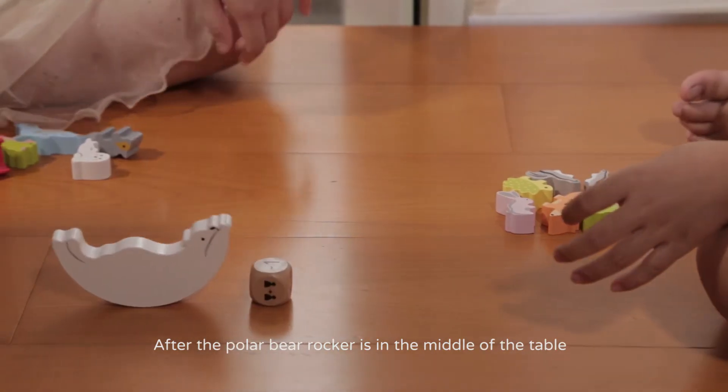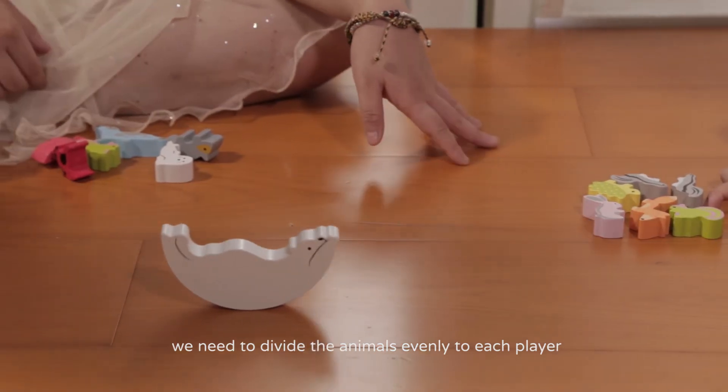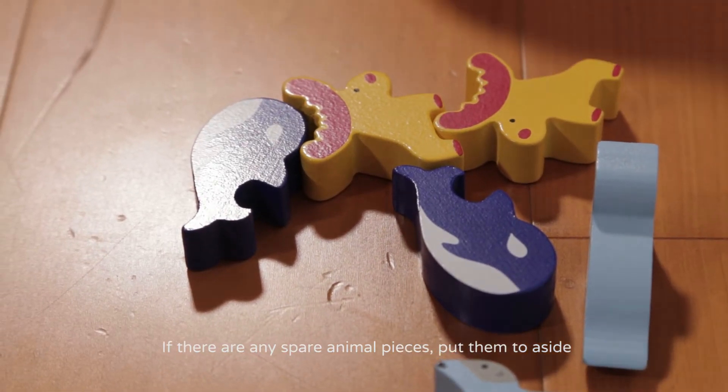After the polar bear rocker is in the middle of the table, we need to divide the animals evenly to each player. If there are any spare animal pieces, put them aside.